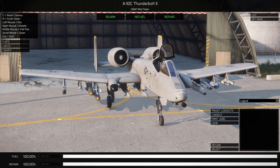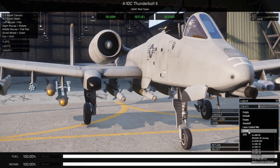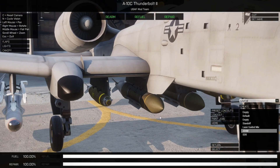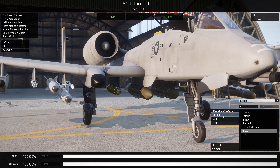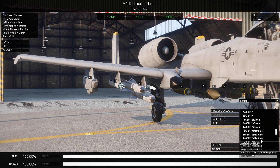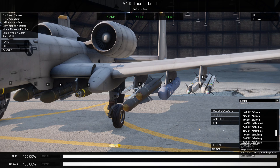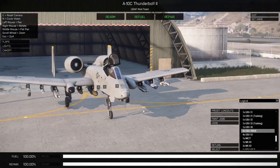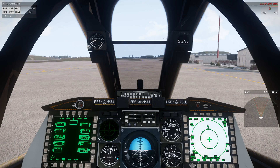Hey guys, it's Rainer from the USAF mod and I wanted to take a sec to show you around our new GPS system that we're going to be releasing with 1.0. First off, I want to get it set up with some JDAMs — we've got some GBU-31s, some GBU-38s, going to go ahead and load up some GBU-39s as well. Alright, that should work. Let's get in the air and engage some targets.